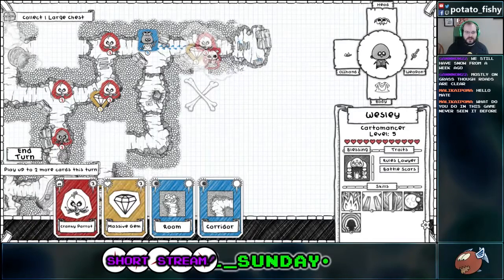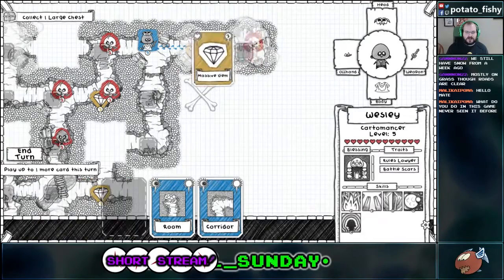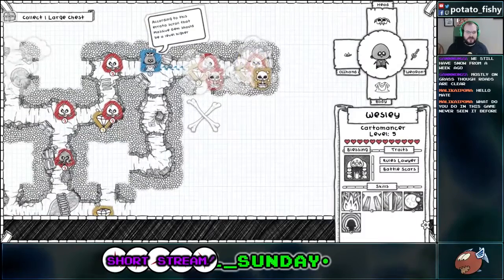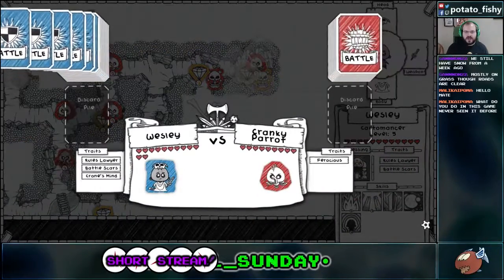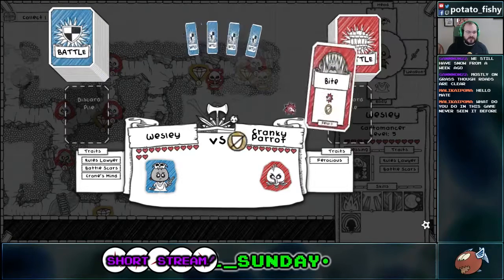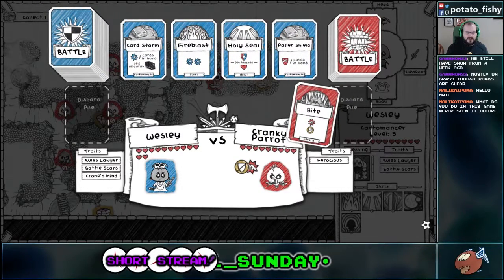I guess we'll put that there, then put the Cranky Parrot there, and put the treasure there. I'm trying to get a tile piece. So every turn you draw five possible tiles from a deck of random tiles for the level, so you don't control that at all. And I'm just trying to get a tile that will allow me to go down there right now.